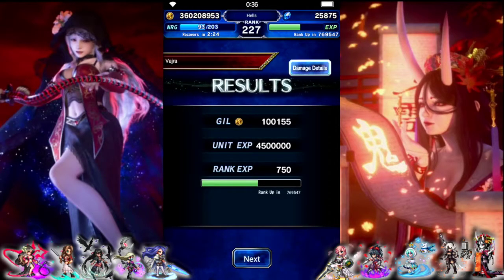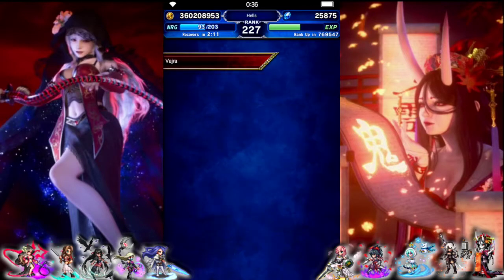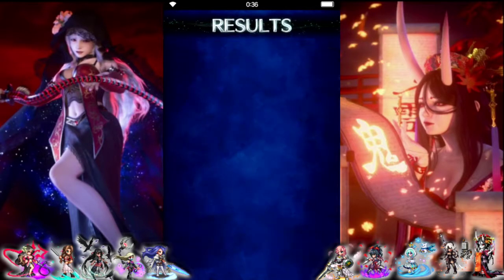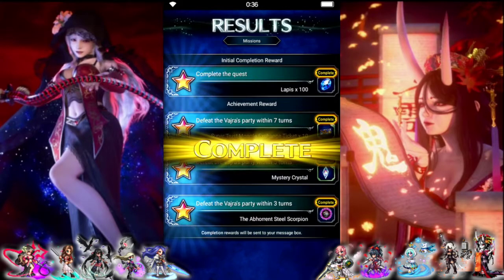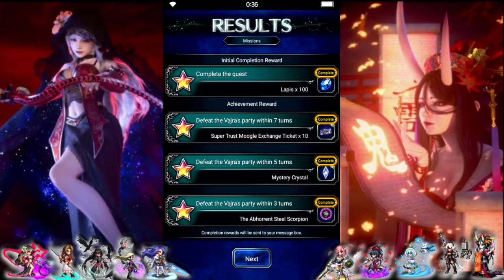Let's look at damage — Queen/Machina was dual element and the boss starts off weak to lightning, so Queen didn't have an advantage there. There we go — all missions done. We were just missing the three-turn kill and we were able to do that just because their shards are in the EX coin shop now. We're gonna end the video there, hope everybody enjoyed.